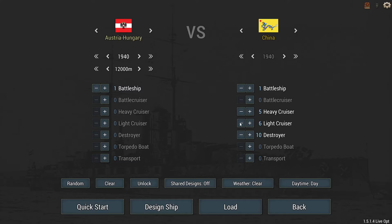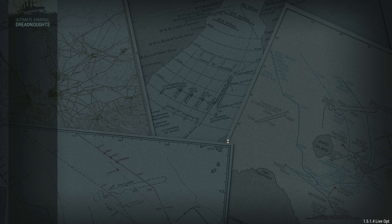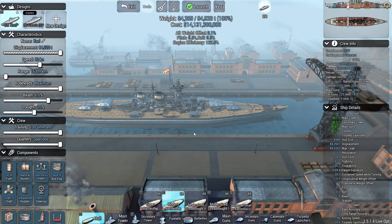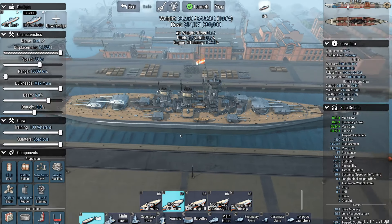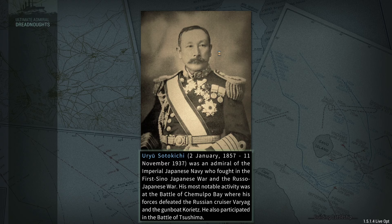Oh — I spent so much time figuring out how to make my secondary guns exactly meet the barrel requirement. Fine. We are removing the light cruisers. We've got one battleship, five heavies, ten DDs. Share designs are off, so we're not going to be seeing any shared designs dragged into the battle — only my ship versus whatever it is the AI wants to bring.